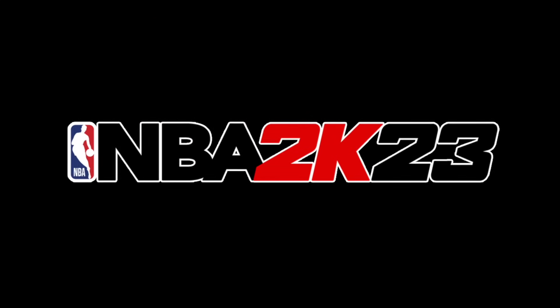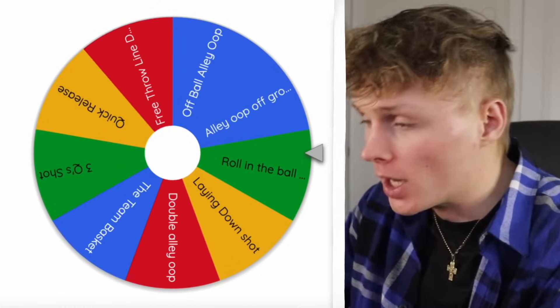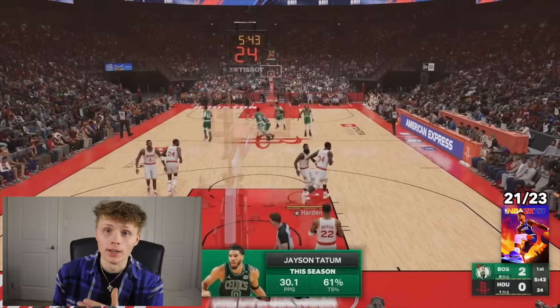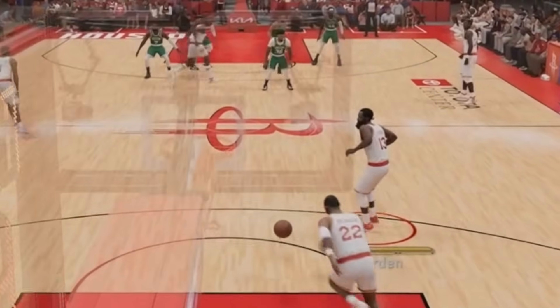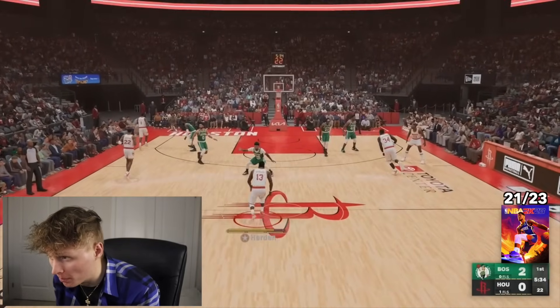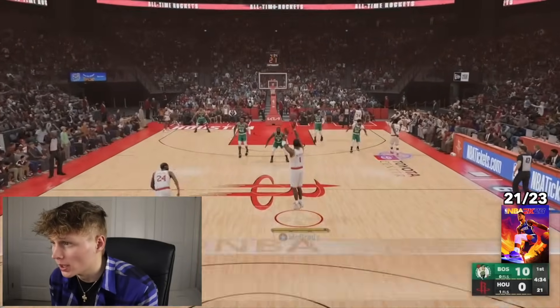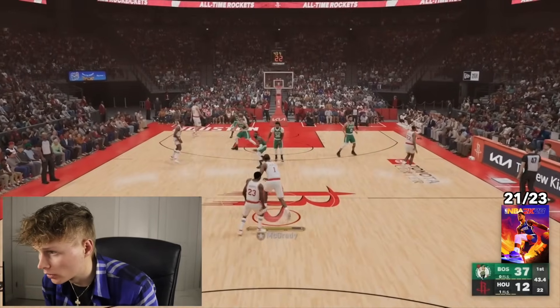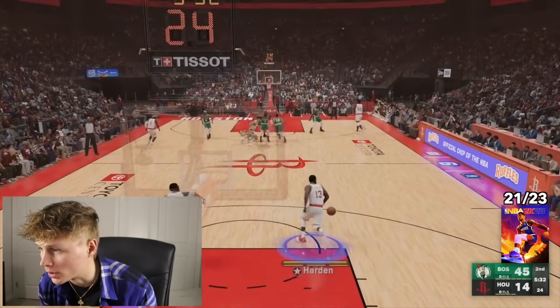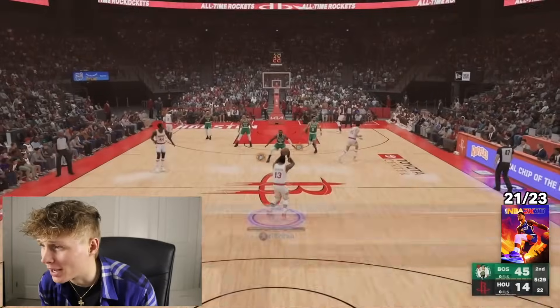Moving on to 2K23. The challenge is the roll-the-ball-in shot — I just have to roll the ball, pick it up with James Harden or Tracy McGrady, and shoot it instantly and make it. T-Mac kept coming close. James Harden — redeem all your playoff failures right here. You're just the best Rocket ever! He made it — James Harden, we're moving on!